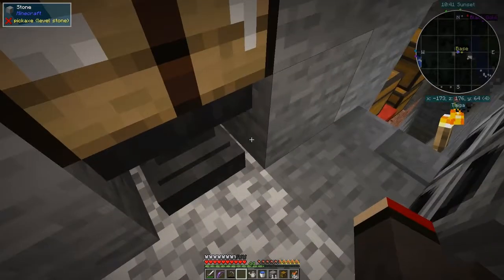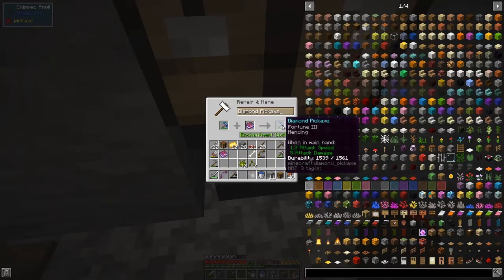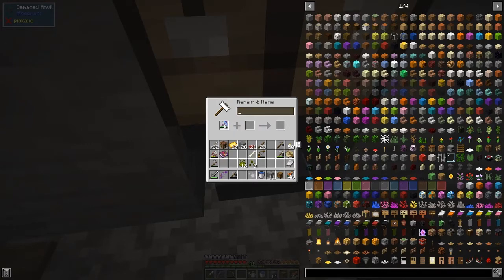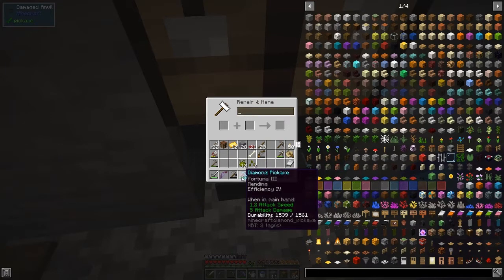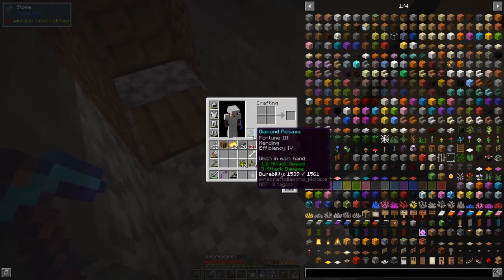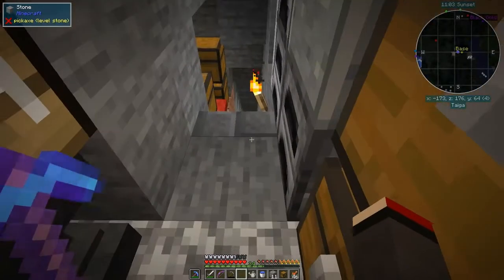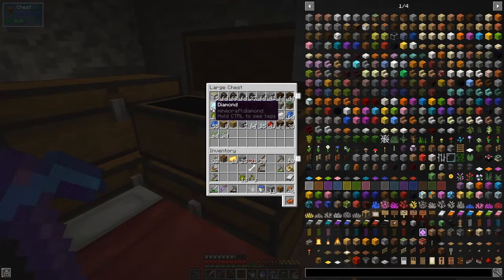What we're going to do first is max out the pickaxe — we need mending, which is always a good one to have, and then we'll add efficiency four as well. We could also put silk touch or fortune on it. I'll put this into the off hand so as we get XP it'll mend itself automatically. With fortune three I got 36 diamonds — I've got 39 because I made the pickaxe before I put efficiency on it.